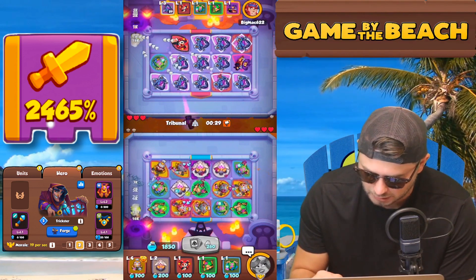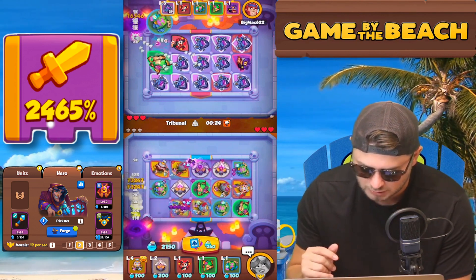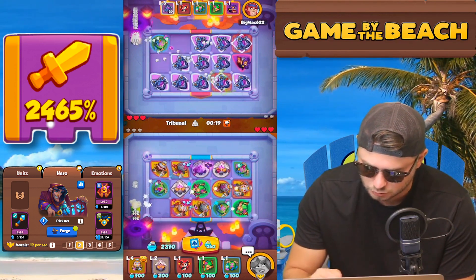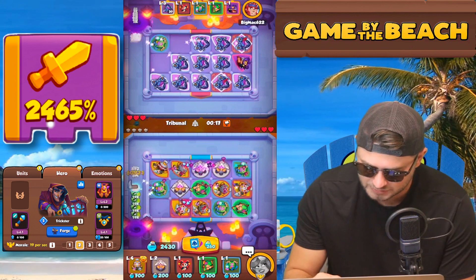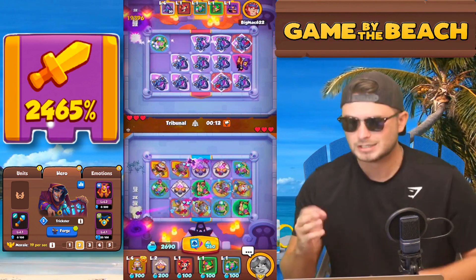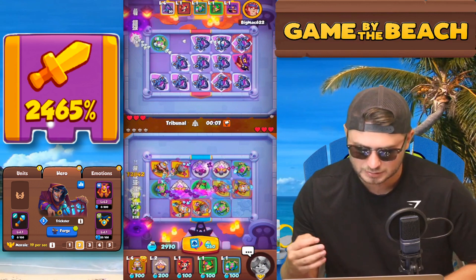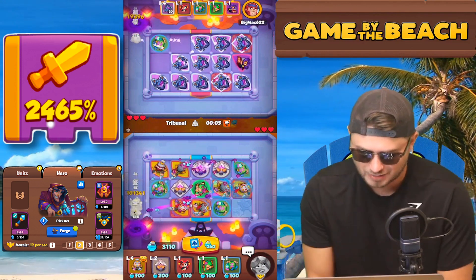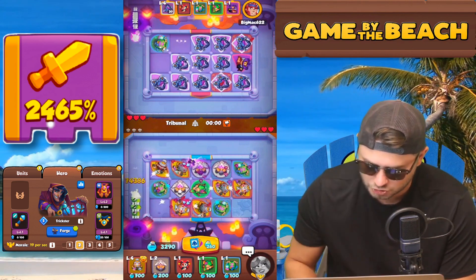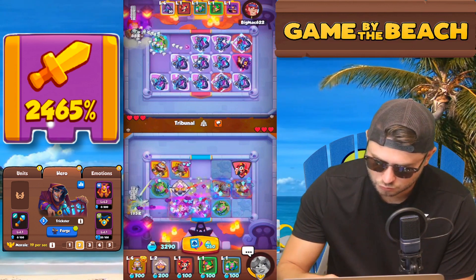Now both of them are triggering — that's super good. I'm going to level up this Shinobi to push the issue. You've got to level it up at the right time — you don't want to level it up too early when it would be triggering anyway. Five, four, three, two, one — and hopefully our Shinobis trigger. That was pretty cool.